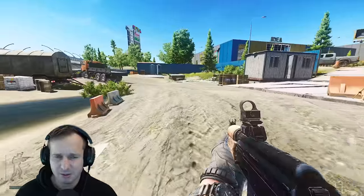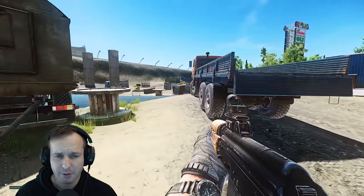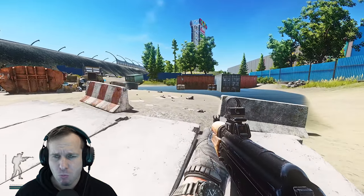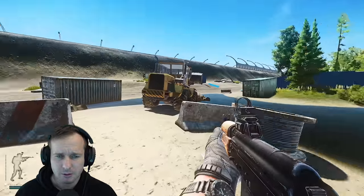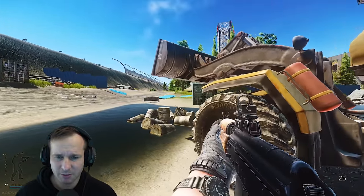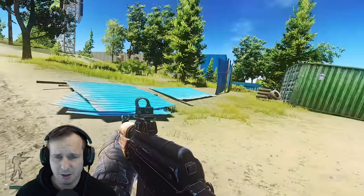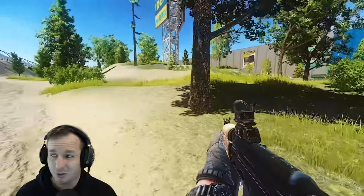That grenade that went off was along the main center road - there are a couple of spawns down there, but they're not really something I want to pay attention to right now since I'm not heading that way. The spawn is pretty much about here, and most people would either run straight down to the power station or into the mall. My strategy with interchange is actually to not be outside - it's usually to get inside or underground and fight from there. Outside of interchange is actually really difficult to fight a lot of the time.